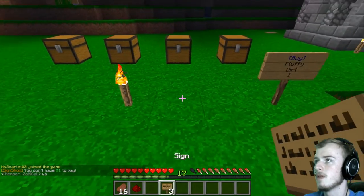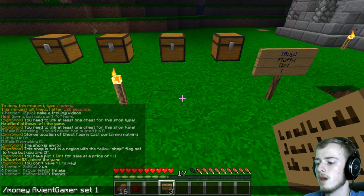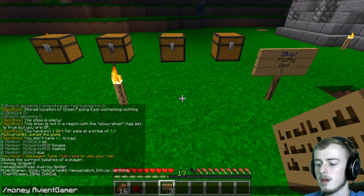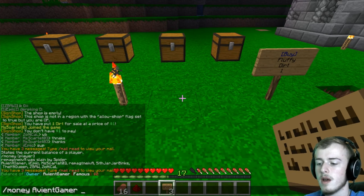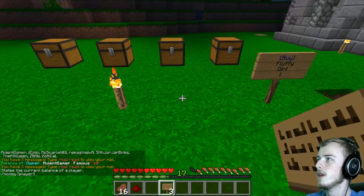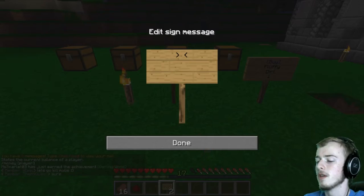For example, I'm going to try slash give — or I'm not sure how you do it. Slash money, aviant gamer — let's put 1000. Slash money, aviant gamer. So I have zero. We'll just say that you know you have some money which will be given out on the server.